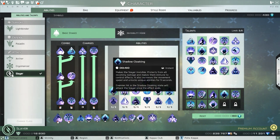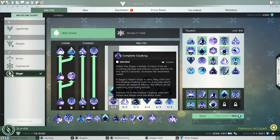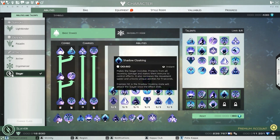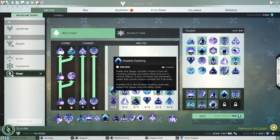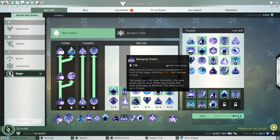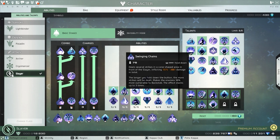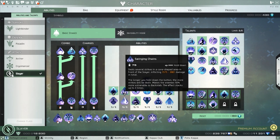The first skill we want to take is Shadow Cloaking because it gives you an extra 3 seconds — this one is 6 seconds total, so you can get 3 Twilight Scourges out. This is important because with that extra one, you can go into a boss fight with 2 stacks already and get 2 free crits. The second free crit isn't going to be as high as the first one, but it's still a free crit and that's a lot of damage. We're using Swinging Chains — it's just a superior skill, and we'll go over more about why later.